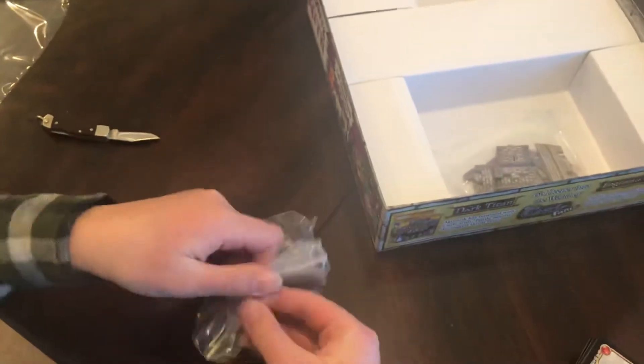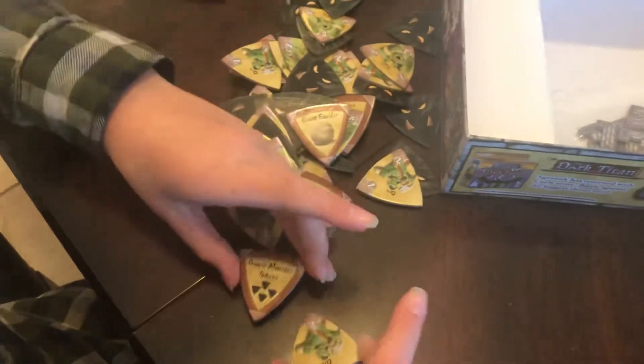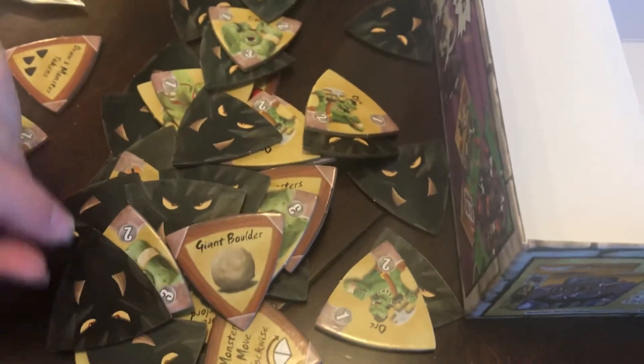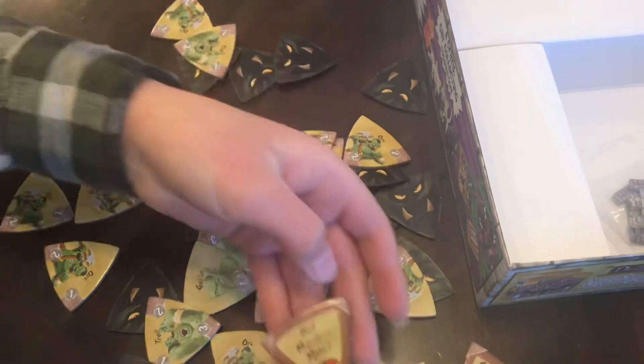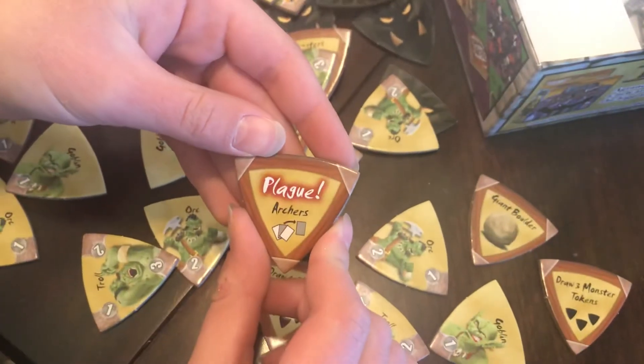You want to take them out. Goblin, orc, and what else is there — troll, a giant boulder. You want to take them out. Red monsters move one. Ooh, plague — ooh, that's not good.